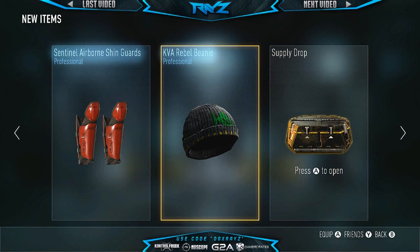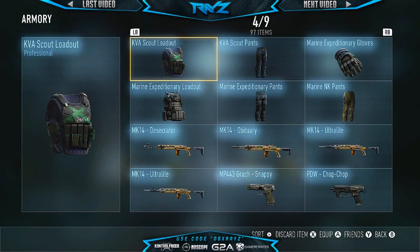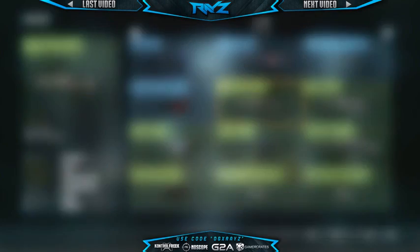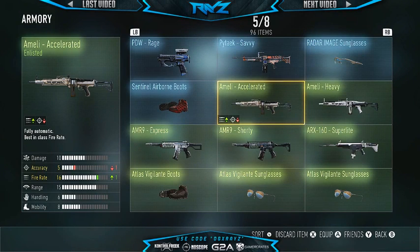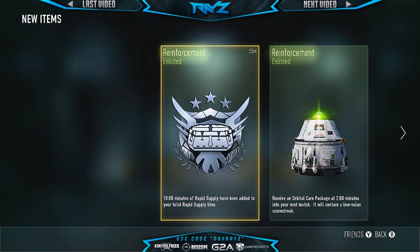Let's delete these two really quickly. Beanie, you're gone, and now we have to get rid of the shin guards — there we go, gone. Let's go ahead and open up the last one and see if we get anything sick. You gave me two reinforcements — and they're both reinforcement. Hopefully I get supply drops really quickly now, because this is bullcrap. Whatever, it is what it is. Let's go ahead and jump into the next three supply drops — hopefully we get some good stuff.